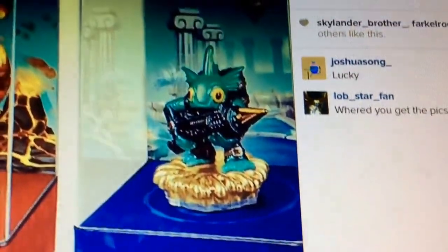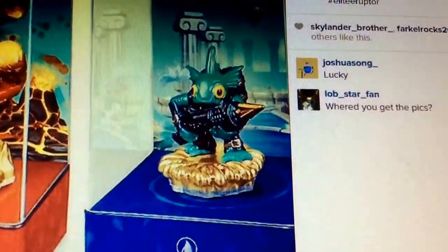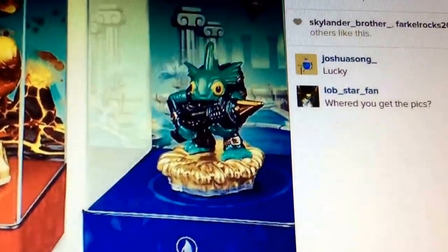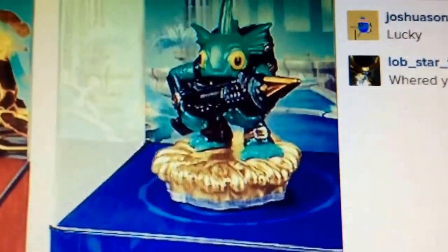Here we can see Gill Grunt — he obviously has the clear base and the golden auxiliary water base. He has the metallic sheen, his gun is very shiny and black, and his little — I guess you'd call that a buckle or whatever — is also shiny. And then his harpoon is made of gold. You can also see the little fountains in the background.